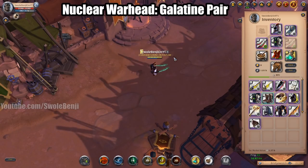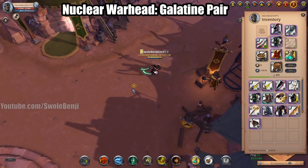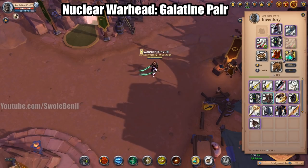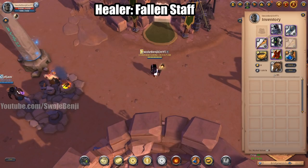This deletes health bars — this is the scariest thing besides meteors to see in a ZvZ, the Galatine Pair. Use the Cleric Robe, Royal Hood, Martlock Cape, and Beef Stew. To get out alive, use that Resistance Potion.